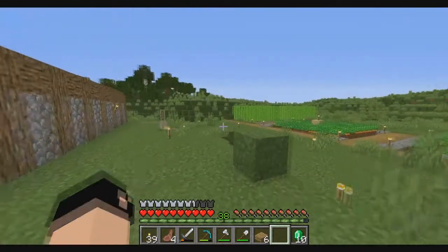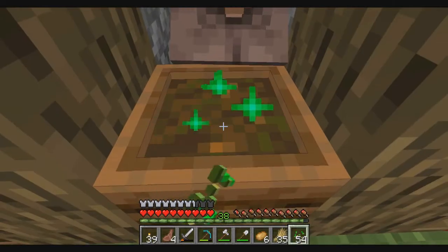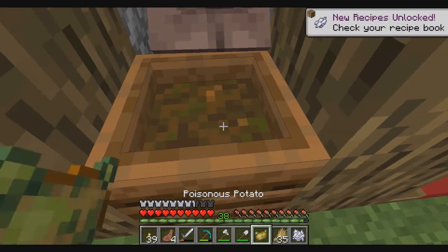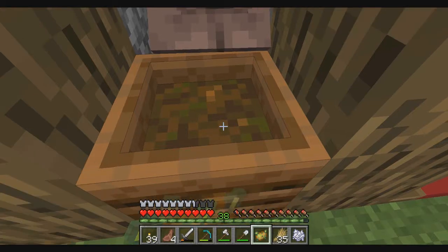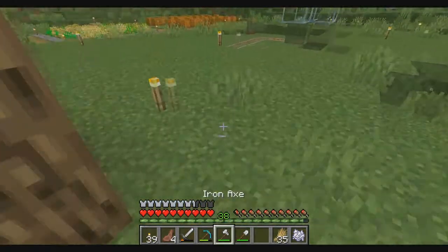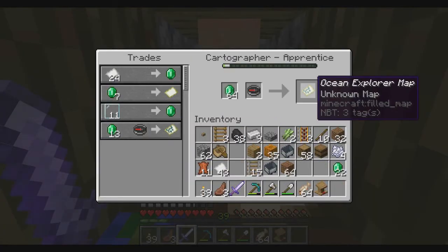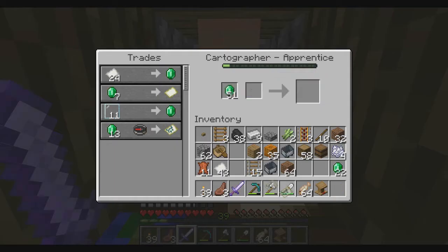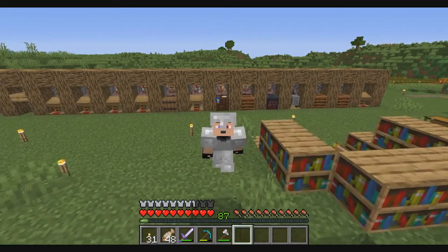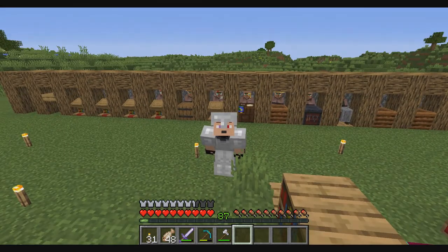This villager has a book for Curse of Binding — I'm not getting it though, because what am I gonna use it for? If you ever have a lot of seeds you can just put them into the composter. Can't do anything with poisonous potatoes. Oh look, I've gotten my cartographer to give me an ocean explorer map! That'll be it for this episode — hope you enjoyed and I'll see you in the next video, bye!